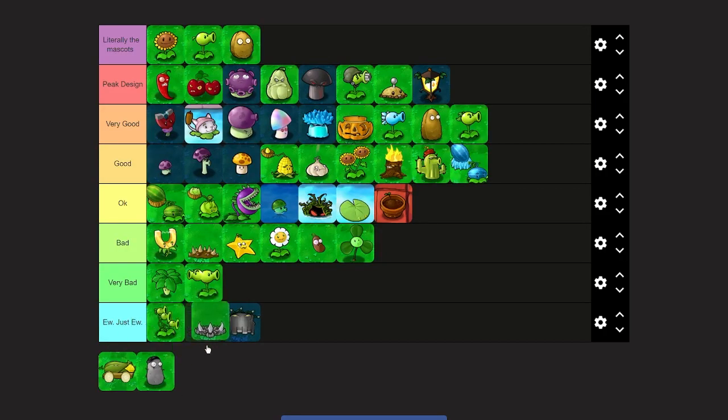Spike Rock — that's all I need to say. Good. I like how they made it more of a rock rather than a weed — it's not really a plant anymore but it works because it shows how much stronger it is than Spikeweed. It looks more like metal, but 'metal weed' would be a bad name. Spike Rock is a very good one, maybe even better than Winter Melon. It's an upgrade to Spikeweed in every way.